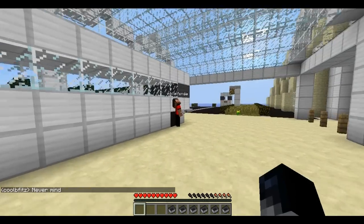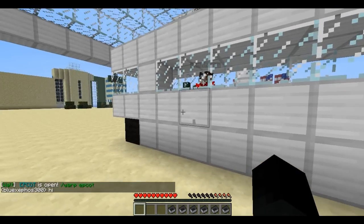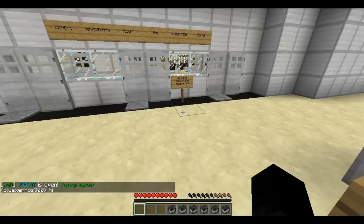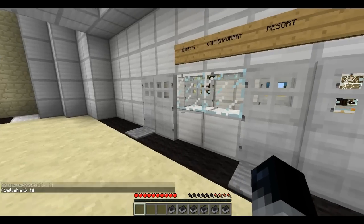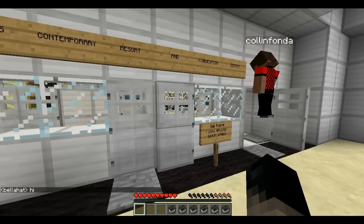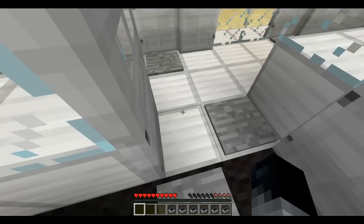So here's a guy over here. Oh, that must be a builder. But what does this say? 'We hope you enjoy your stay.' Disney's Contemporary Resort and Convention Center. That's definitely a worker, no doubt about it.